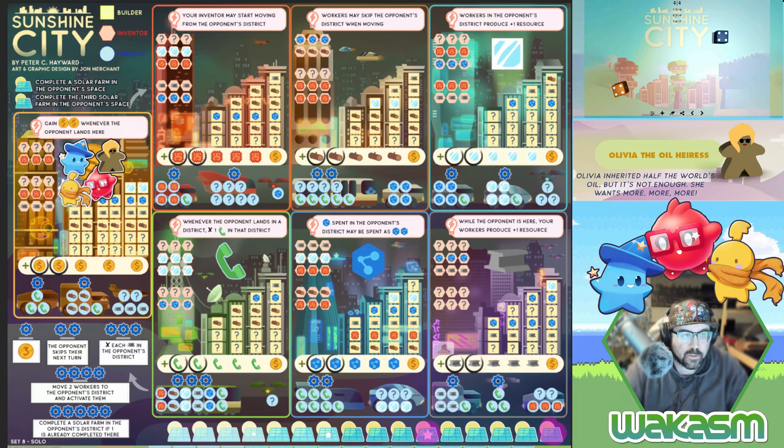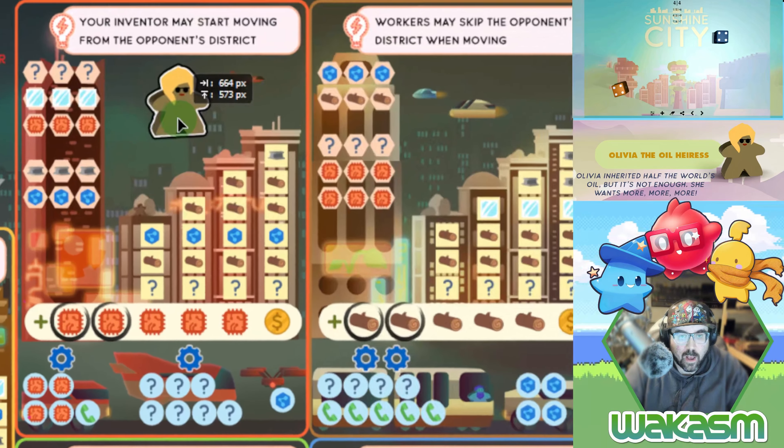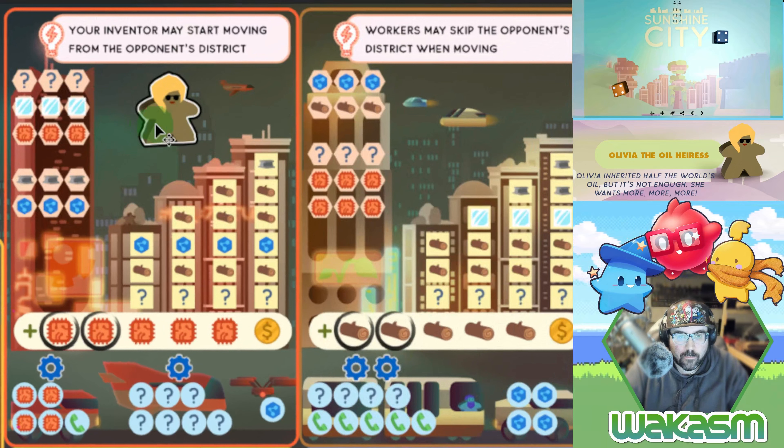Olivia's gameplay hook is she's always going to use the small dice to move, just like Angus. But her power is that instead of marking off buildings, wherever she is you have to use two of your resources in the city she's in. So if she's in a space when I use my builder, inventor, or lobbyist meeples, I have to mark off at least two things in that city.